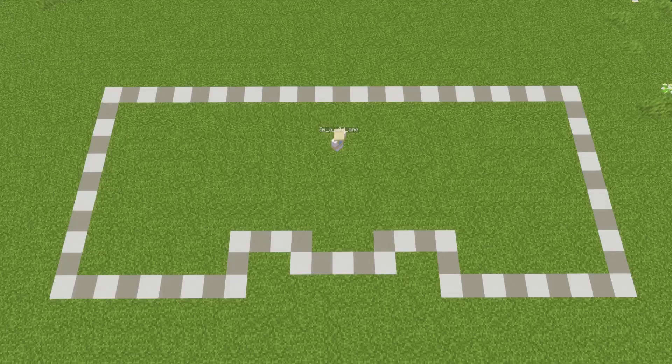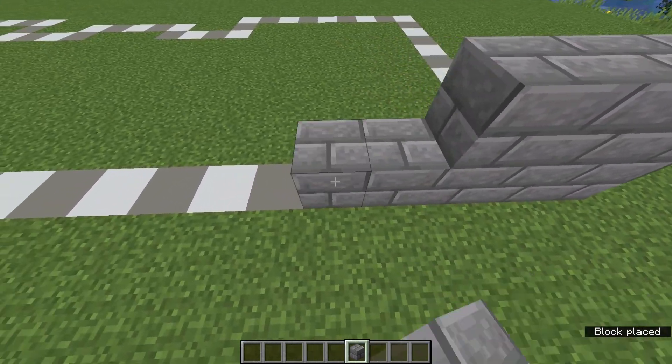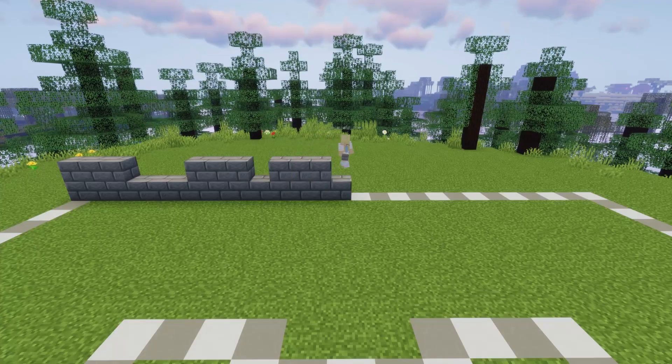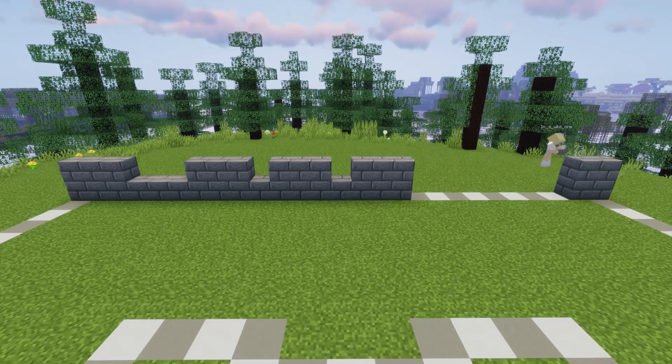Here is the outline for the build we're creating, with this being the front and this being the back. Let's add the back wall, leaving room for the windows. This build has a stone brick base. Work in from the other side.